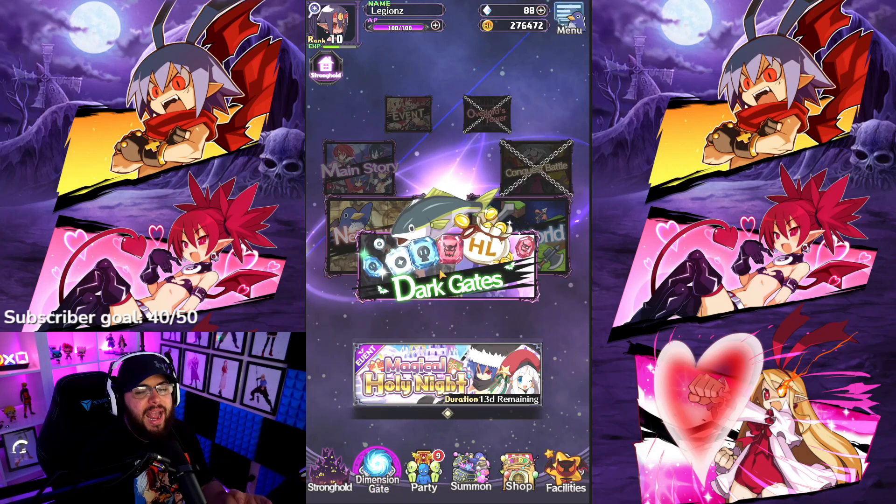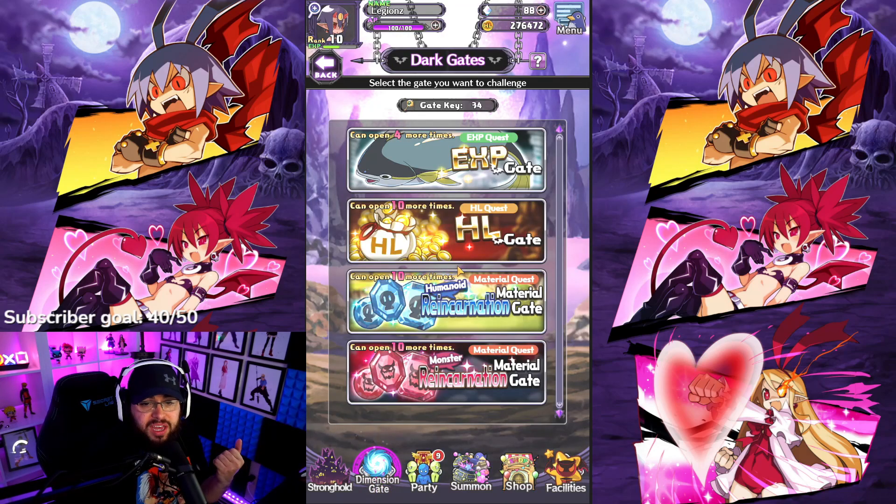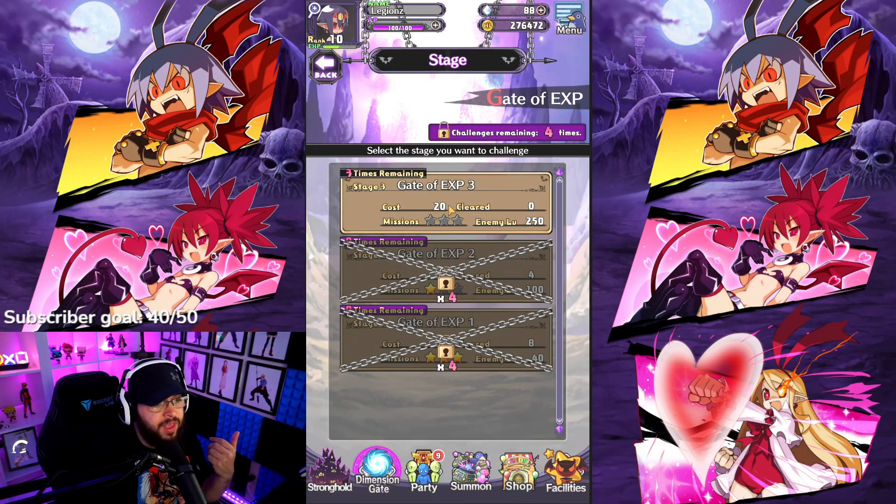Once you unlock item world you can grind that, and then every single day make sure you do these daily stages — especially if you bought the nether pass, the $19.99 monthly nether pass that's good for 30 days. You can clear each of these stages 10 times a day if you have the pass. I've already done six runs of the exp gate today. These are gated, which I kind of hate, but it is what it is — without the pass you still get five times a day, so make sure you crank those out.